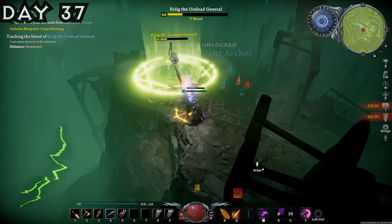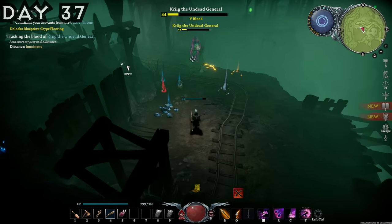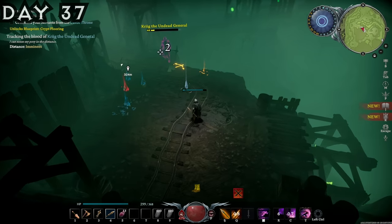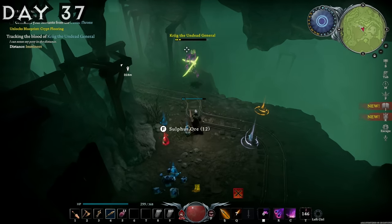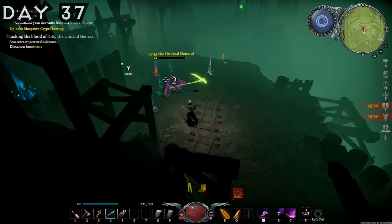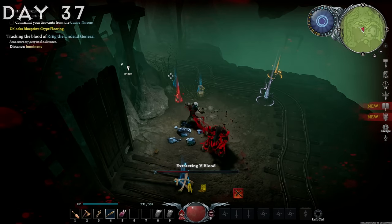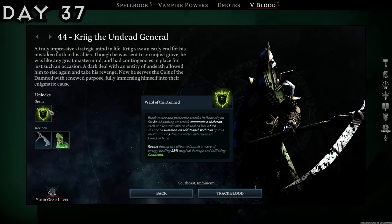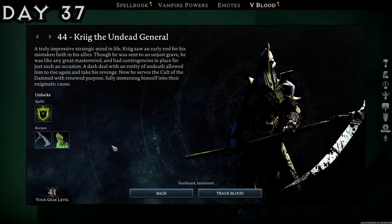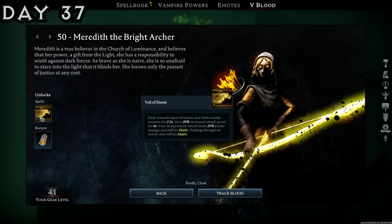I then decided I could kill Krieg too, charged him — bad idea — but eventually let's go, we got him! Krieg the Undead General — thank you for saving us the hassle of killing Meredith separately. After feeding on Krieg, we got one of the best spells in the game: Ward of the Damned. We also killed Meredith the Bright Archer, and she gave us another dash as well as a resistance potion to Holy. By gathering all that iron I was able to make my first iron weapons — the Great Sword, the Reaper, and the Crossbow. I'd also spent some time turning certain areas of my castle into their respective rooms, like the Forge Room, giving a reduction cost for crafting.